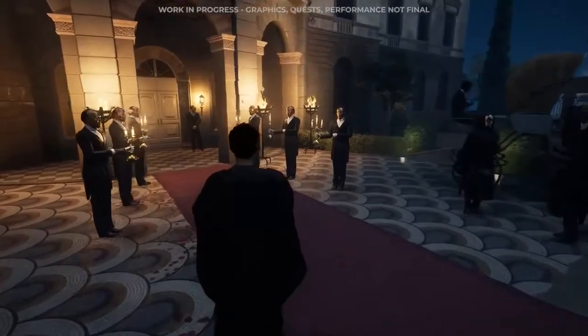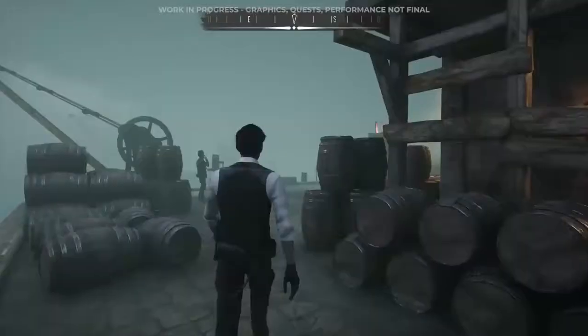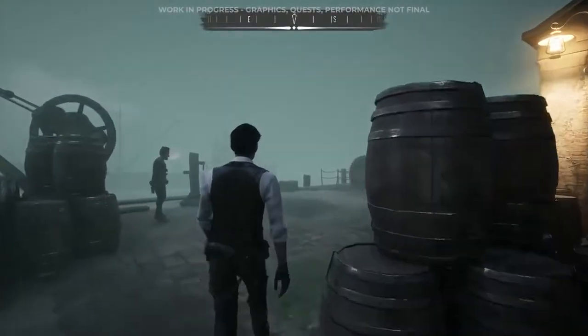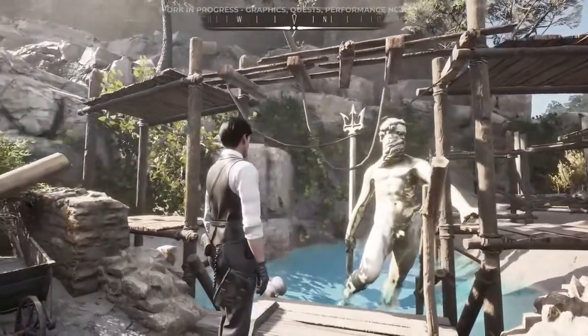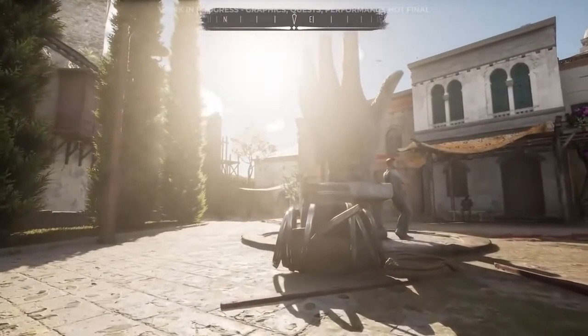We designed the island to be as varied as possible, with five unique districts for the player to explore. Each area offers fascinating vistas, colorful characters, and new side quests. The Old City District is an area mostly populated by Ottoman descendants.